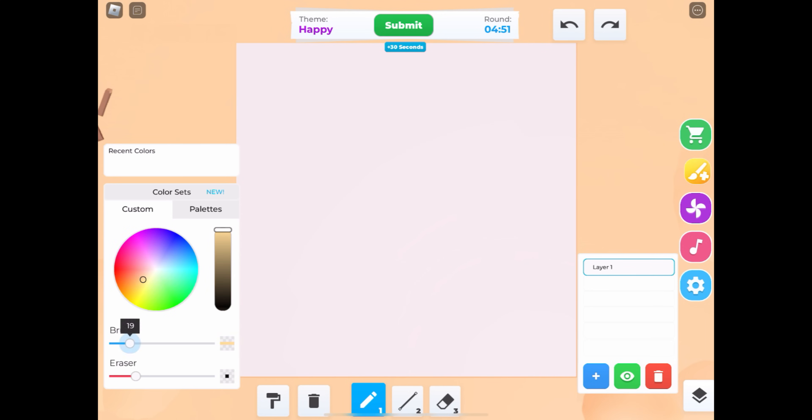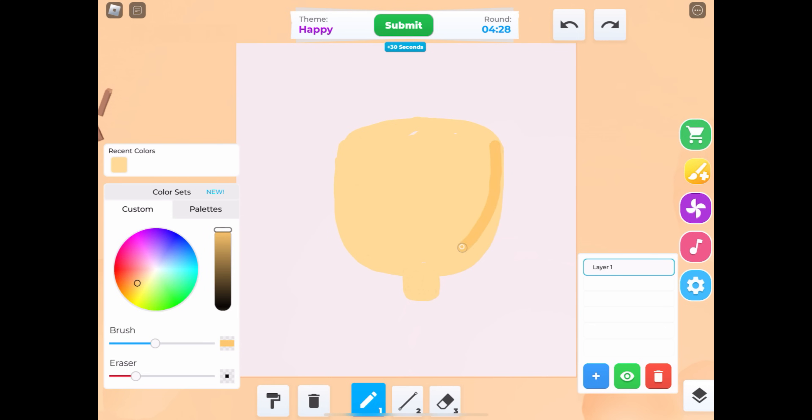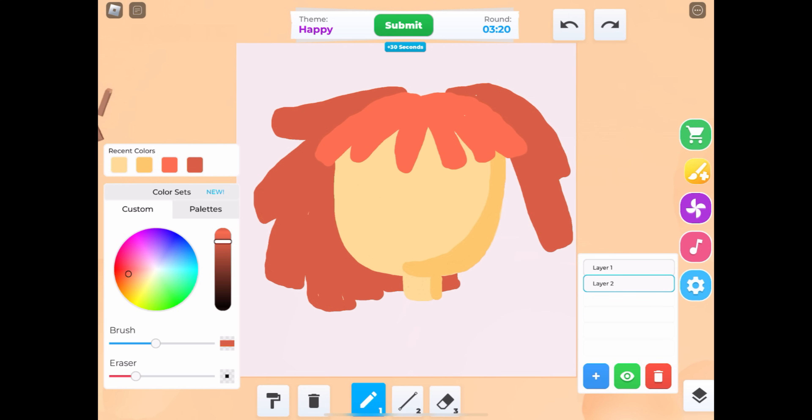The theme is happy. This one will be super easy — I already know who I'm going to draw. We're going with Ragatha because she's definitely the cheeriest character in the entire show, which is honestly so needed. She's kind of underrated in my opinion. The whole storyline is kind of dark at times, so without Ragatha I feel like it would get super sad super fast.